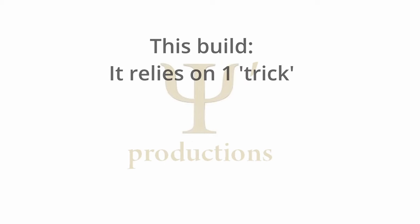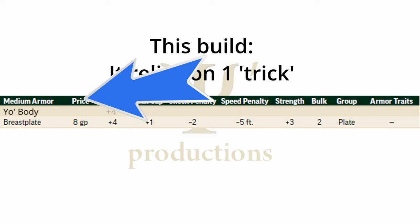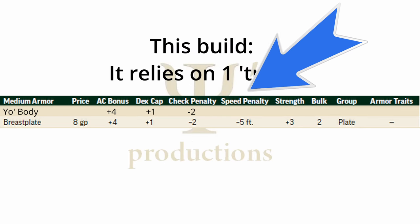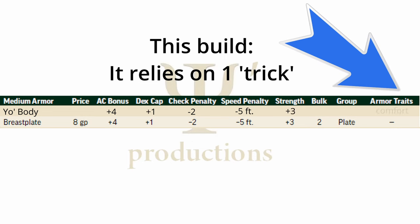This build really relies on only one trick. There is this one ability that four ancestries have that basically turns their bodies into the equivalent of breastplate armor. There are slight variations on this ability, but all of these abilities turn your character's body into a medium armor that provides a plus four item bonus to AC, a plus one max dex, an armor penalty of negative two, and a speed reduction of five feet. You can mitigate these downsides with a strength bonus of plus three, and they all essentially have the comfort trait, meaning you can sleep in your torso without getting fatigued.